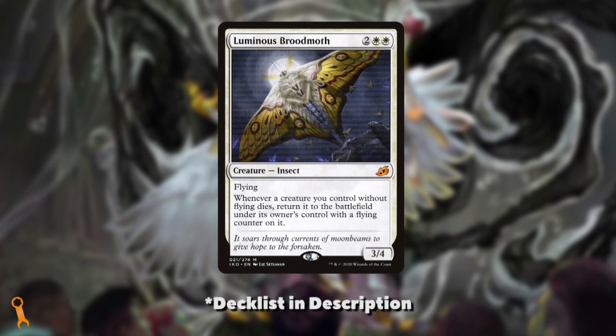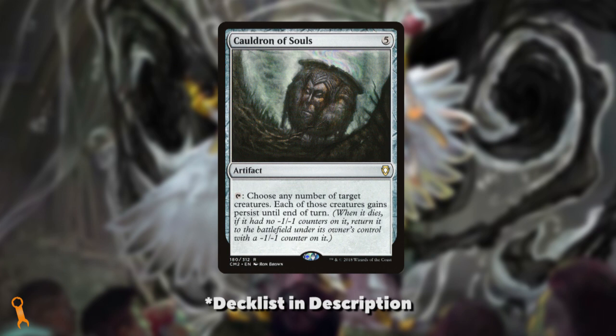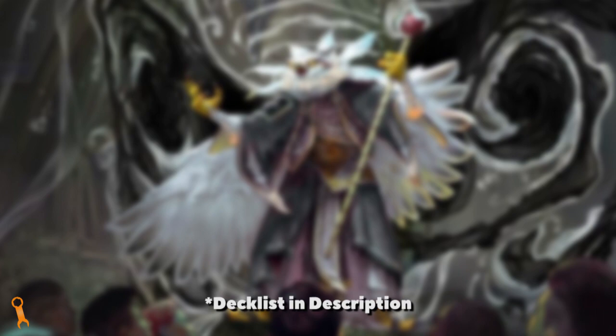Unbreakable Formation is another one-time way to make your attacking army indestructible and put a counter on them, but it can also act as a good gotcha if we're expecting a board wipe from an opponent. We could run Luminous Broodmoth as well, who returns our non-token creatures to the battlefield with flying counters on them, allowing us to reuse them and giving them extra counters — and remember, Felisa cares about any kind of counters, including ability counters from Ikoria. Anafenza, Kin-Tree Spirit is a great enabler for putting counters on non-token creatures, though she doesn't trigger on our inklings entering the battlefield. Cauldron of Souls can be a neat little interaction too, giving any number of creatures persist — those creatures come back with a -1/-1 counter, and if they die right away, they'll make us another 2/1 inkling from Felisa. I'd want to put Contagion Clasp in the deck too — it can function as removal, and later in the game a way to get more counters on permanents we control. Karn's Bastion is a utility land that gives us the same proliferate effect, excellent to use later in the game.